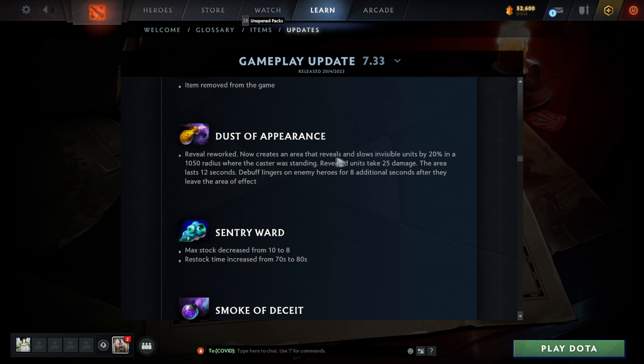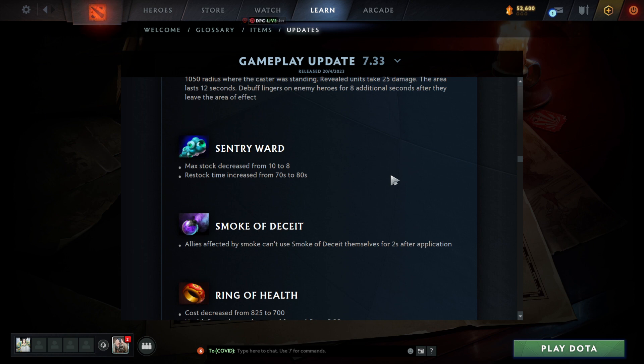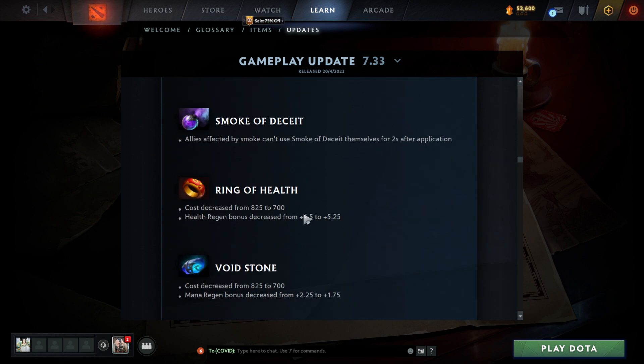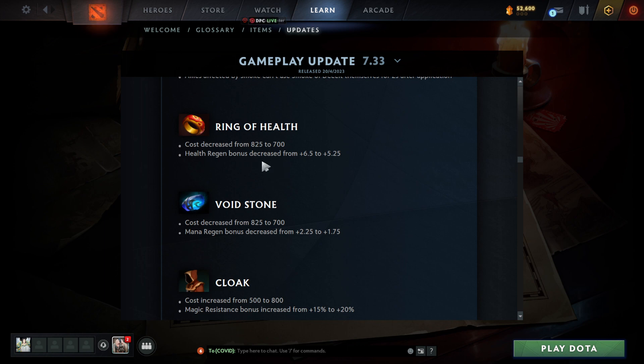Dust of Appearance rework: now creates an area that reveals and slows invisible units by 20% in a 1050 radius where the caster was standing. Revealed units take 25 damage. The area lasts 12 seconds, and dust lingers on heroes for an additional eight seconds after they leave the area. Essentially better than wards for detection, and the slow is really good — a cheap way to get slows. The max stock was decreased from 10 to 8. Smoke: can't use for two seconds after application — doesn't seem like it matters too much.